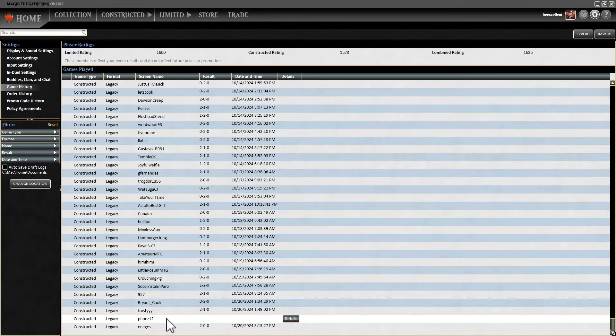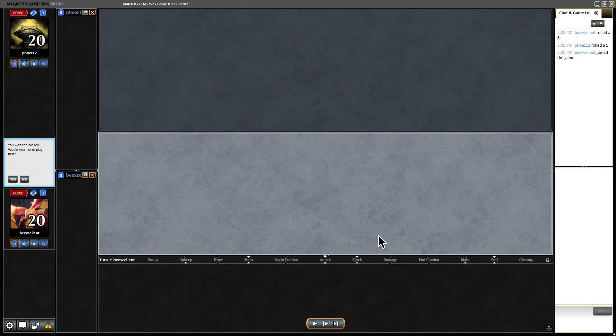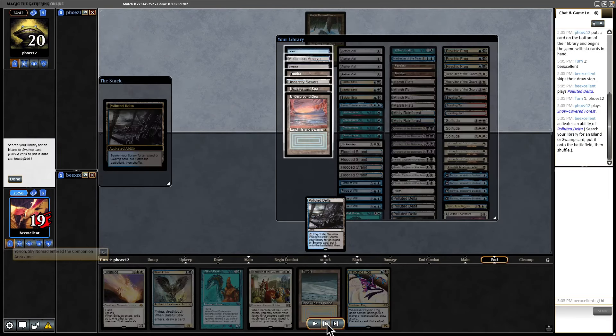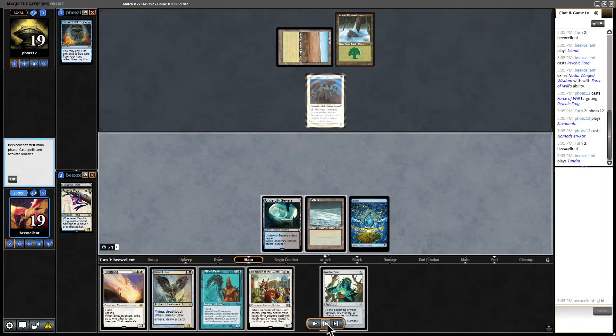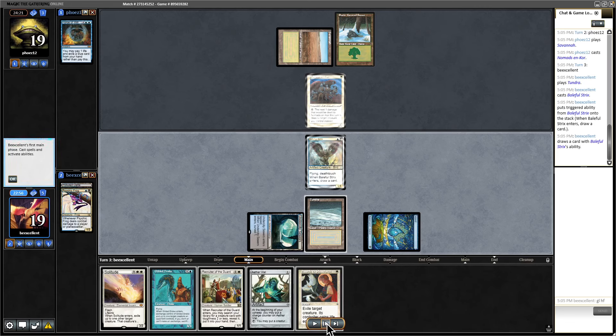Let's go to round four. We're two and one, having lost to Storm and beaten the first deck we played against — Tempo Doomsday. Now we're facing Nadu. They force our Frog, which is fine — Frog is there to be forced. Now I can see they're on Nadu. I want to keep my removal up and don't need to play around Daze generally. Now I've got double removal up. I would historically always have just played Vial, but if they have some combination of counterspell, land, and Nadu, the game's over. I play carefully and they don't have it. I'm going to get this off the table — you have to target the creature before Nadu resolves because by the time Nadu resolves it's too late.